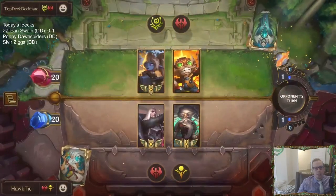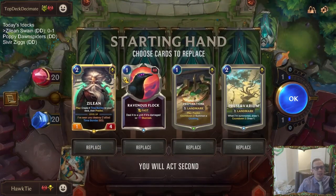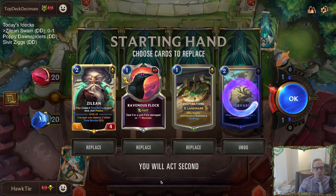That was all because of the Action — with their cards costing one less, they were able to spend four, eight, ten, twelve, thirteen, seventeen, nineteen, twenty — yeah, they spent 20 mana worth of cards in that round because of everything costing one less. 20 mana is a lot of mana.